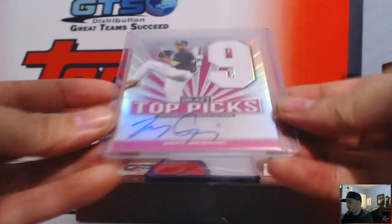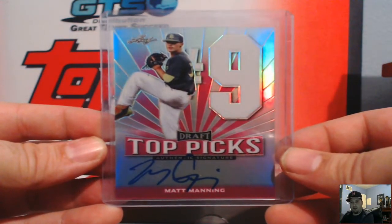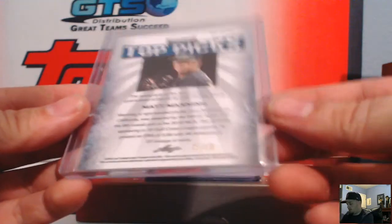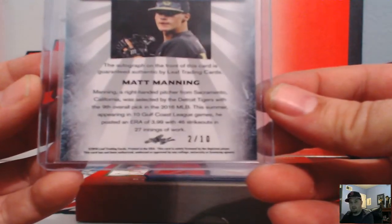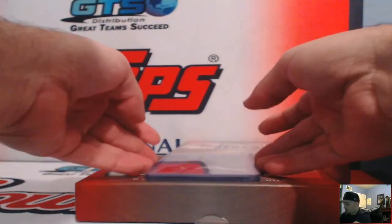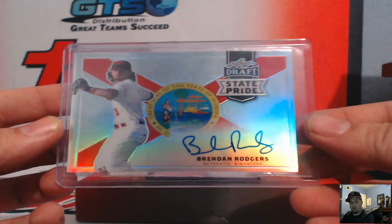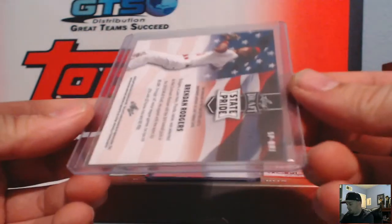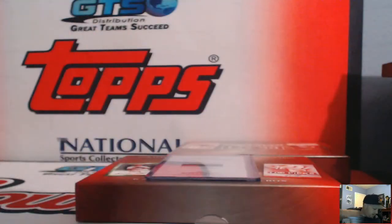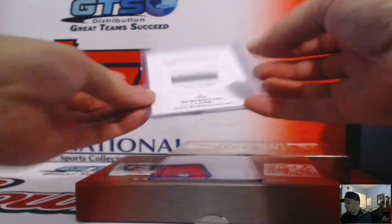Another Matt Manning right there — number nine, for A Cree, number two of ten. Low numberage, Mr. Manning for the Tigers. And why not, the pinky — another Brendan Rogers refractor auto, not numbered for the Rockies. Ice Tray's got a redemption right here too.